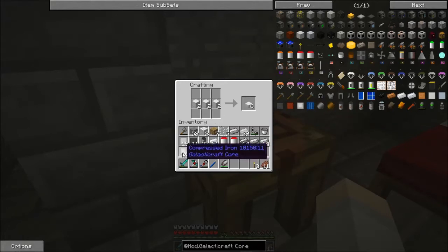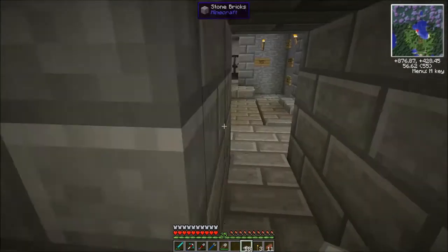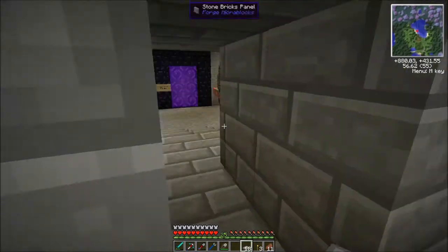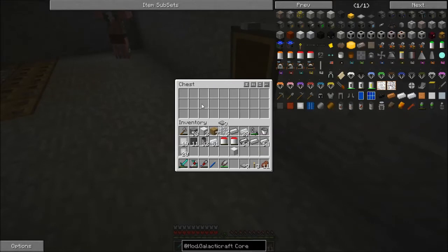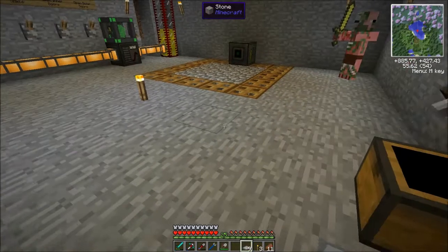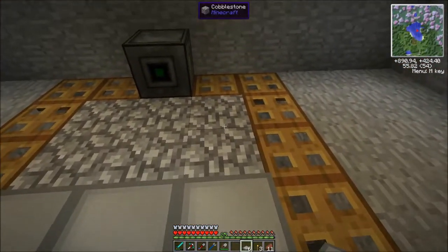Two compressed iron — there we go. I'm going to put half of them in here, and this is going to be my chest of things that I need to take with me. I'll put these oxygen tanks in here for now, but they're not full yet, I want to fill them up. Let's set up my launch pad on this area here.